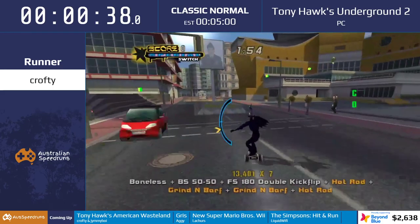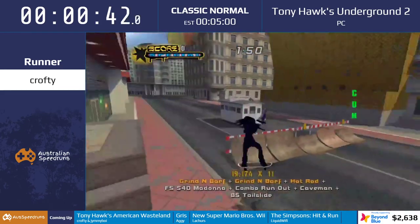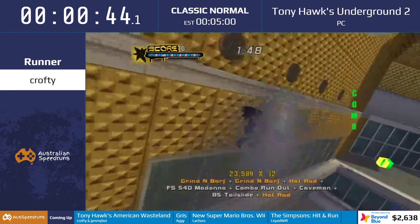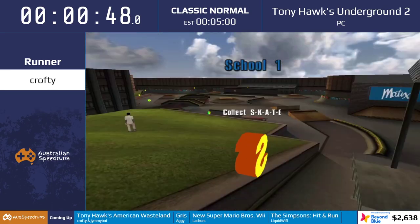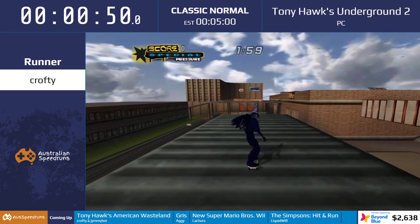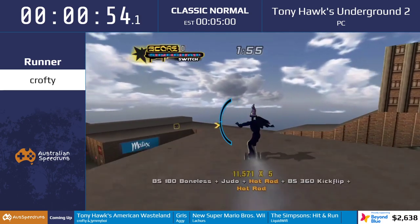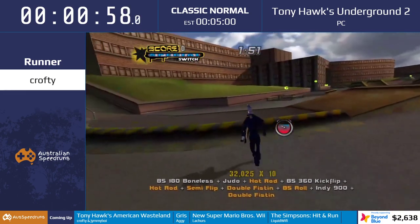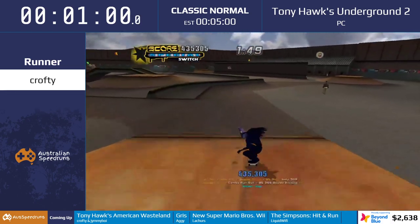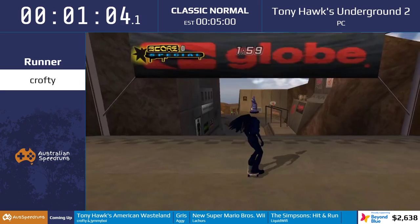In Berlin there are four combo or high score based missions, so you only have to do two others — either like the secret tape, which is just one collectible, or doing a trick in a certain area. Here Crofty's going to get the secret tape in school and also get a double kickflip over a little gap. That's how quick the missions and levels are in this game.